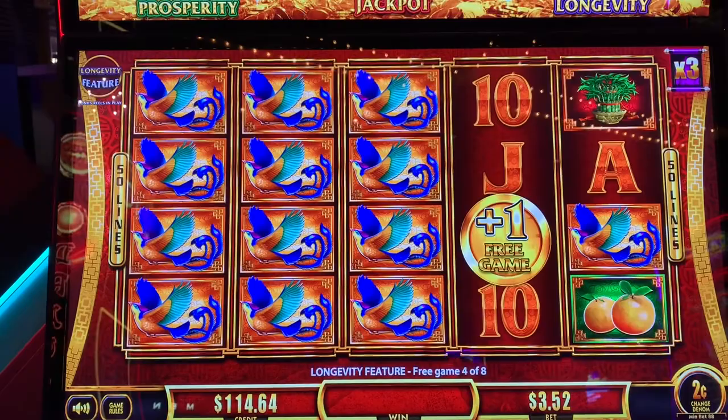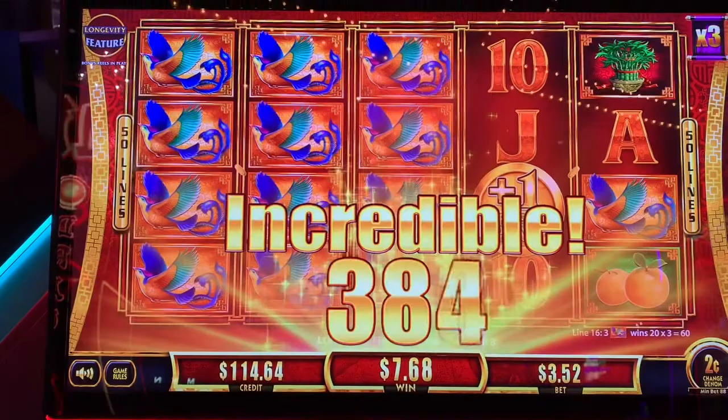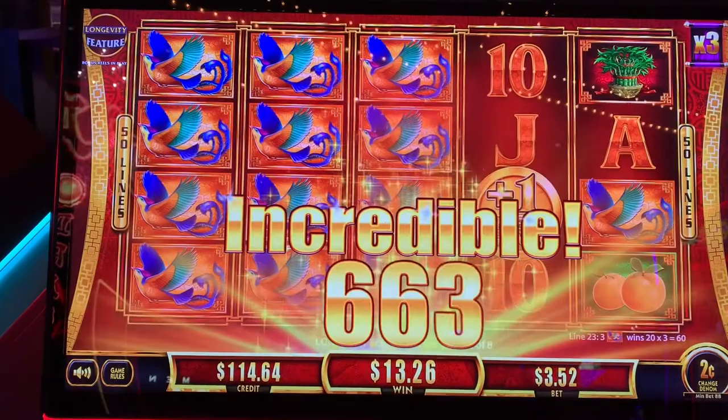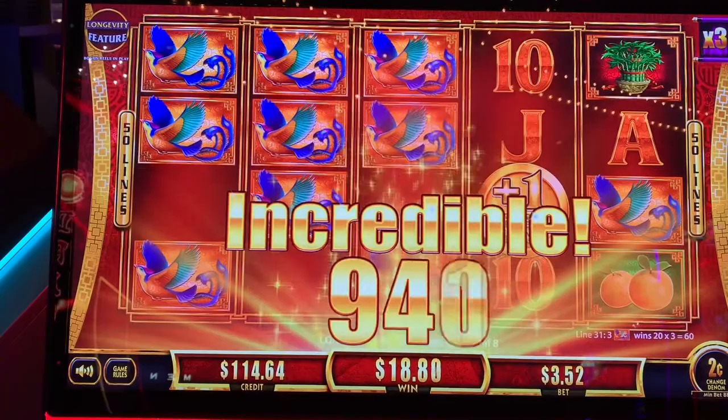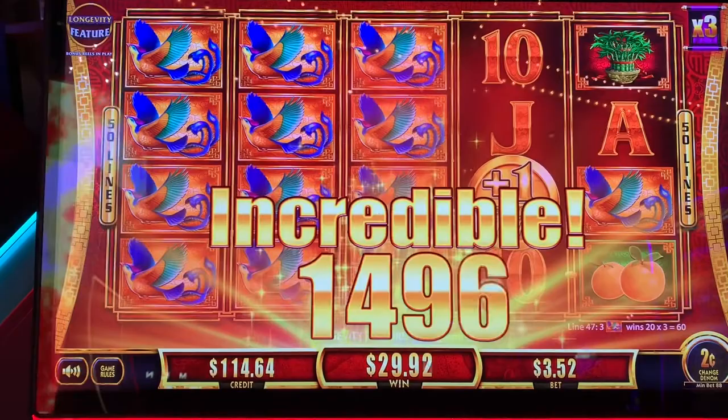It's time 3 and an extra game. This is pretty good. Those are two set credits. We'll take that. I'd love to retry her for a super feature. $60 — that's nice. More incredible.